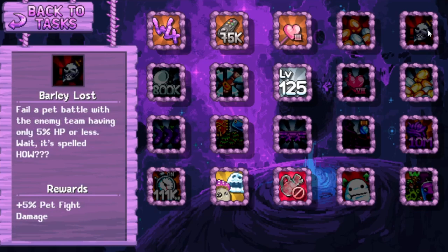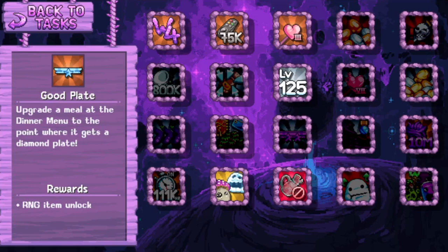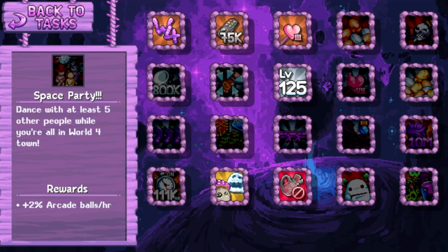Barley Lost: Fail a pet battle with the enemy team having only 5% HP or less. 5% pet fight damage. Cabbage Patch: Have five kitchen all cooking cabbages at the same time. Remember gamers, eat your vegetables - they ain't so bad. 10% meal cooking speed. Good Plate: Upgrade a meal at the dinner menu to the point where it gets a diamond plate. RNG item. Space Party: Dance with at least five other people while you're all in World 4 Town. 2% arcade balls.